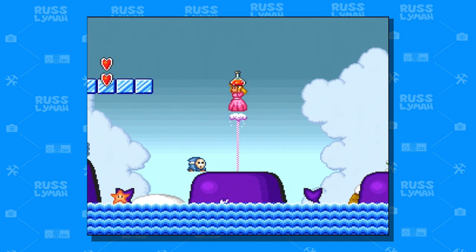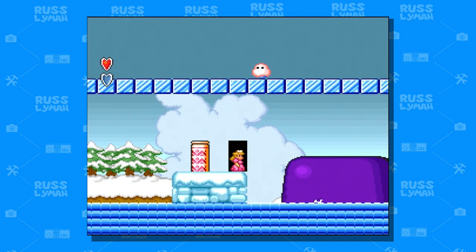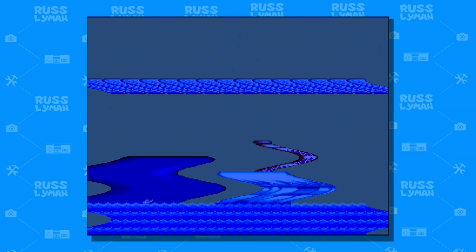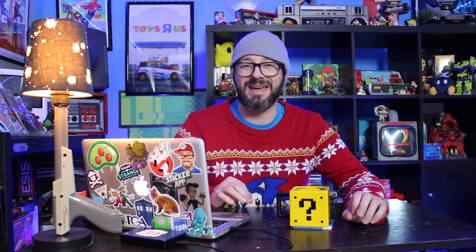Definitely some secrets in here. If you grab a potion and carry it to the end of the level, you're able to get a warp zone. But I certainly love the atmosphere of this one. It has some charm and simplicity that just says ice level.